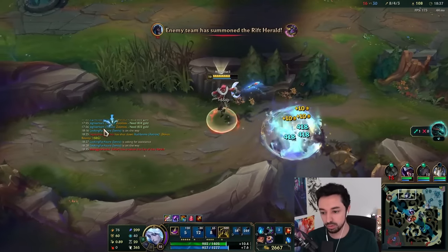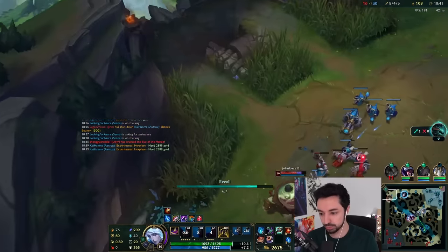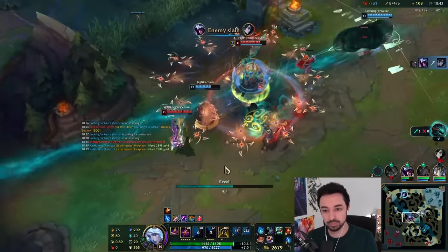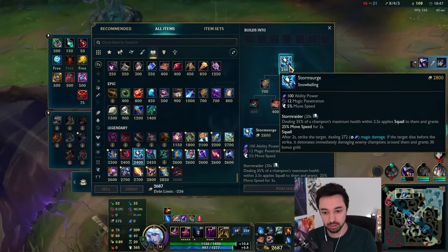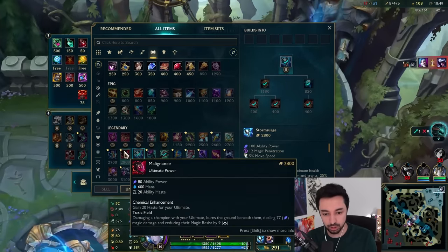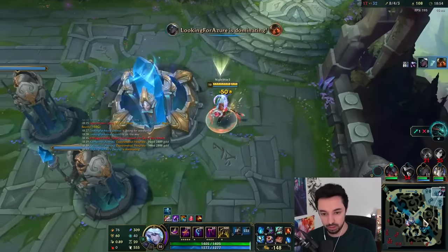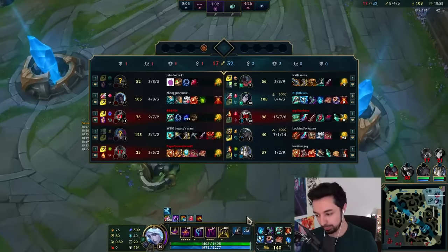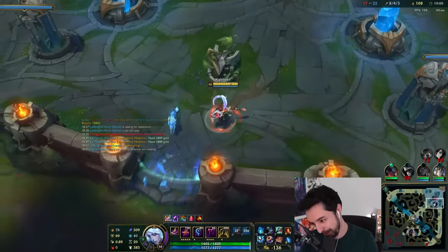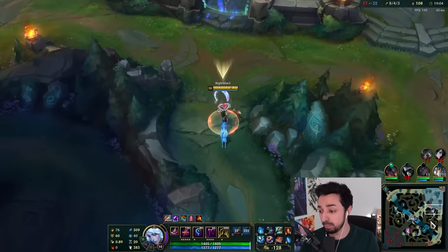That's so nice, bro. So many Jinx kills this game. Let's build Storm Surge. We got Storm Surge. Let's build Malignance next — it maligs them. You ulti and it does damage and reduces their MR. It's cool.